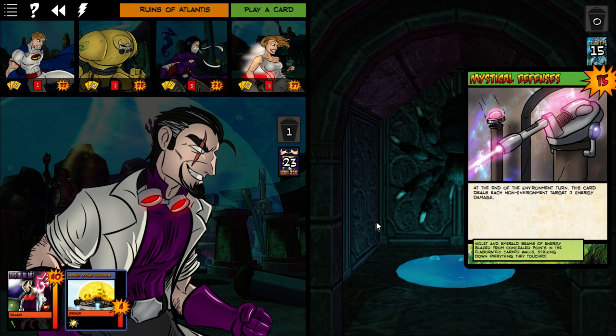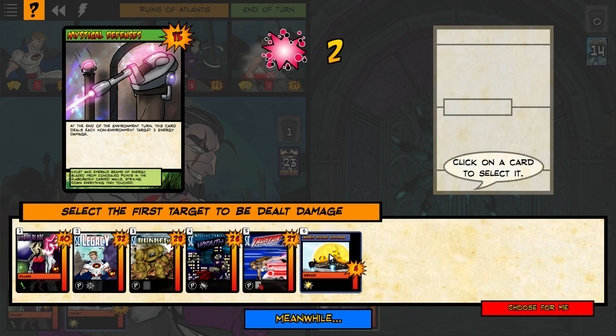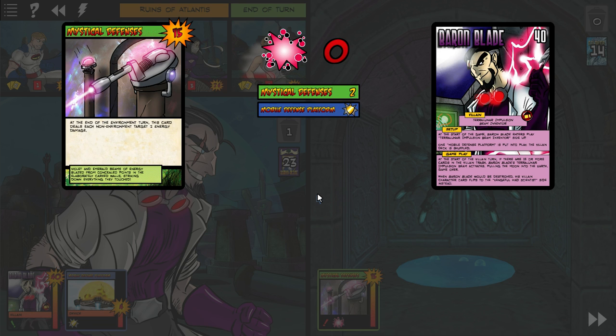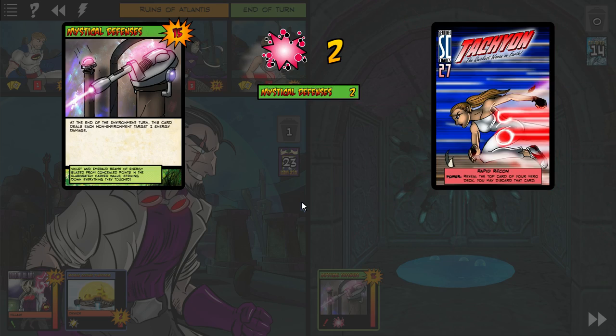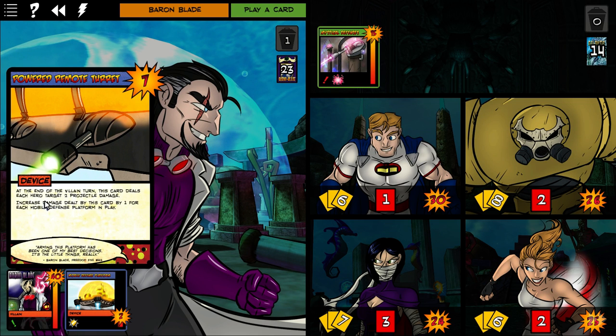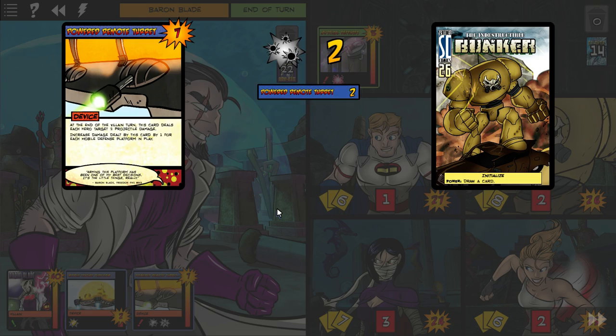Next up is the Environment — Mystical Defenses deals two damage to everything on the field. The order here matters because if we could destroy this, Baron Blade would take damage, but since it's not going to be destroyed the order does not matter. Two damage to everyone. Then Baron Blade goes — Power Remote Turret deals each hero two damage at the end of turn, and increases damage dealt by one if the mobile defense platform is in play, which it is. So everyone's going to take three damage.